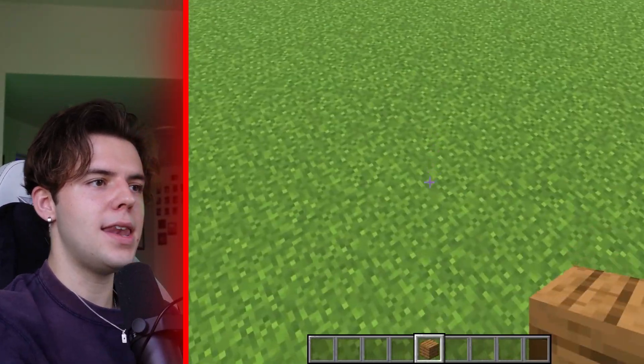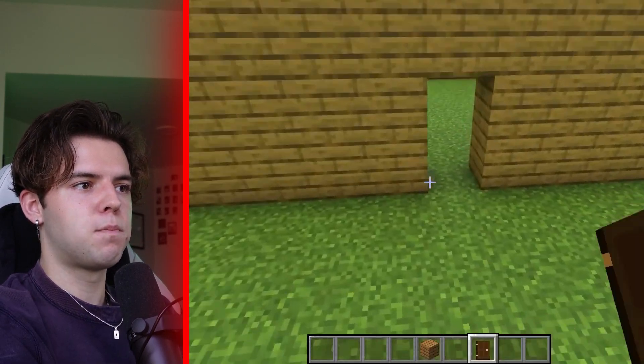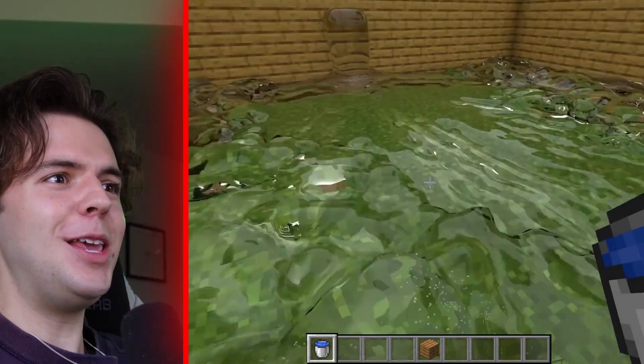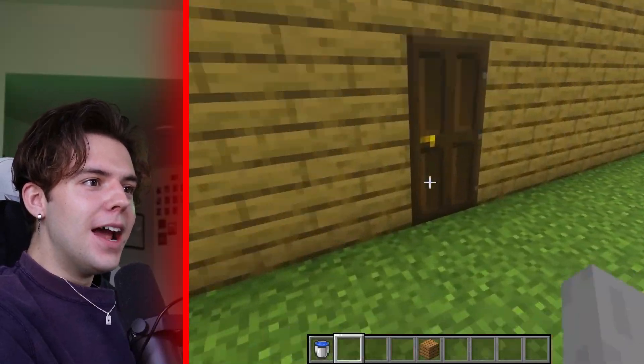We are starting off the video in a field with oak planks. This just looks like normal Minecraft so far. We gotta walk. How does it just spill out like that? Normally, the door would block the water, but in realistic Minecraft, anything goes. If you're shocked from that one like me, just wait until we get farther in the video. These get crazy.